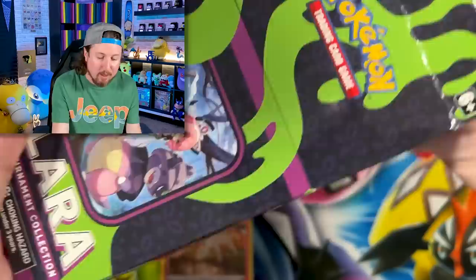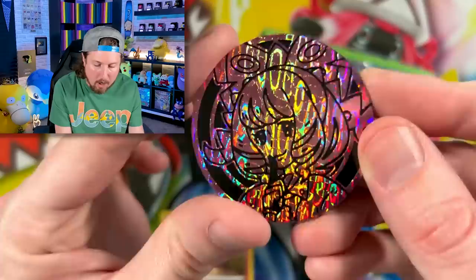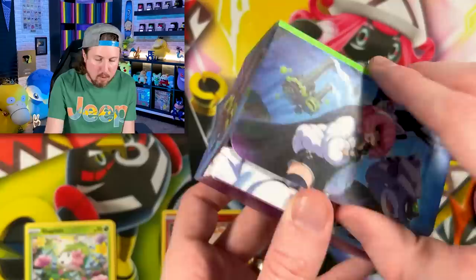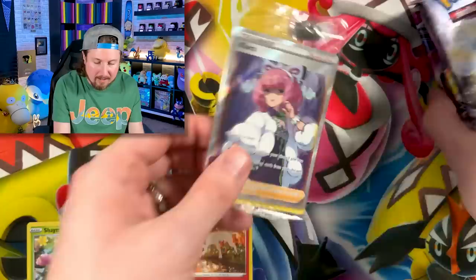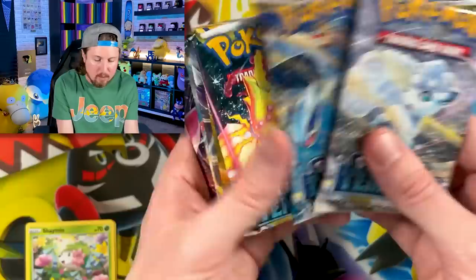A few days ago I picked up the Clara and Cyrus premium tournament collection boxes. I saved them specifically for this video so we could add the promo cards to our promo binder. There is our Clara coin, dice — green and purple are two of my favorite colors — nice sleeves and the deck box. The artwork is absolutely awesome. And we got that Clara promo card right there — you can see the promo symbol at the very bottom. That will be the only one we add to the binder.